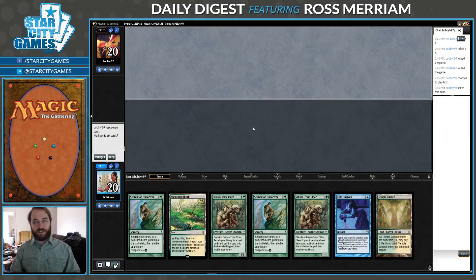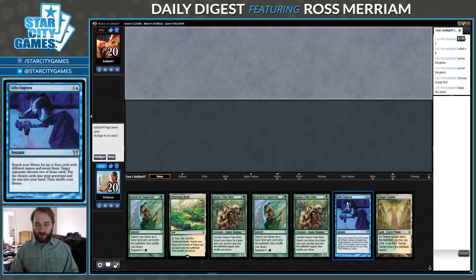Hello, welcome to another Daily Digest video. I'm Ross Miriam. Today I'm playing a sweet deck from Grand Prix Lyon, which was a little while ago now. This is from Thomas Riedo — he finished 31st in the tournament. Five-color Reanimator with Gifts Ungiven.